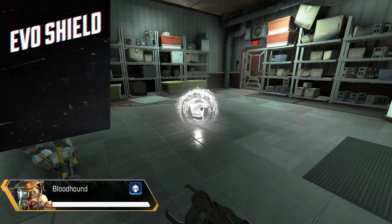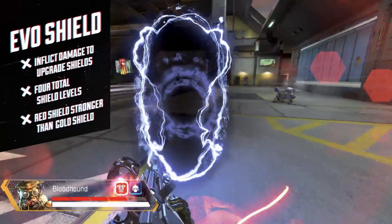Now that all the skins are covered, I want to get into the new shield. I don't exactly know how they're going to pull this off, but it's called the Evo Shield. I'm assuming it evolves every time you deal damage. You can distinguish it from other shields because it's glowing. According to the in-game text, you inflict damage to upgrade the shield through total shield levels, and it says the red shield is stronger than the gold shield.